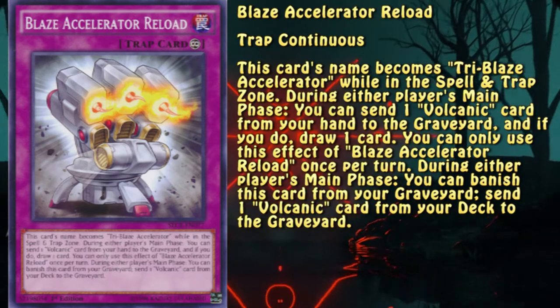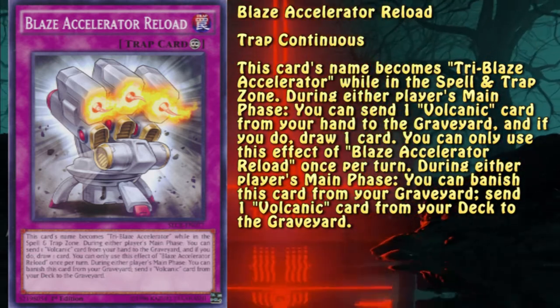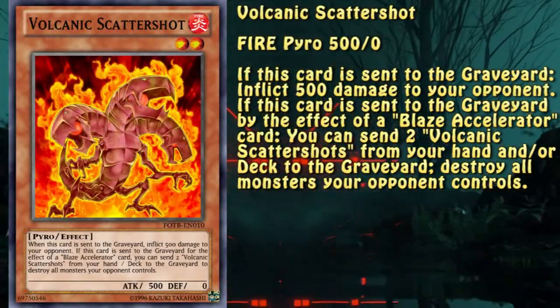It allows for additional draw power, but not only that. The in-grave effect allows you to send a card from the deck to the graveyard, and that, in combination with the card we'll be talking about next, makes for a very powerful combo. Discard.